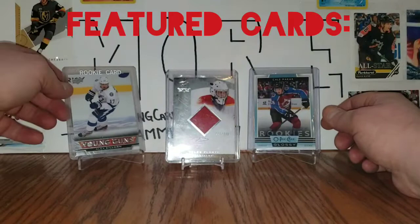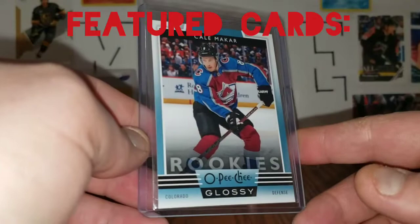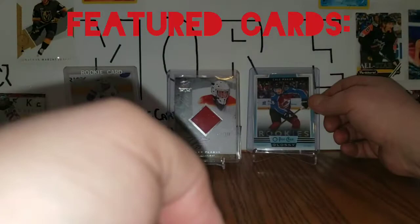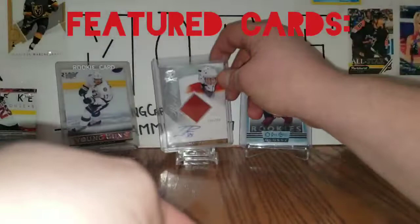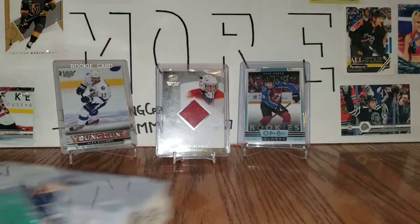Today we are hunting for Kale MacKinnon, Zadina, Kirby Dach — lots of really good Young Guns. Speaking of MacKinnon, here is an old O-Pee-Chee Glossies rookie of MacKinnon. And the last featured card is this Cup RPA number 95 out of 249 of Tyler Plante, which I pulled out of one of those MJ Holdings hanger packs.